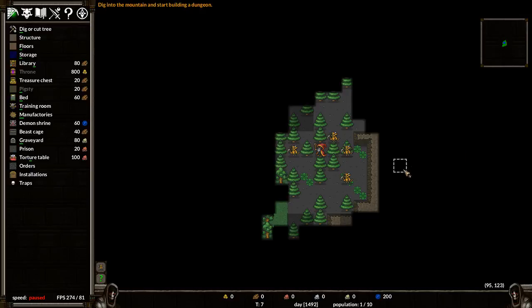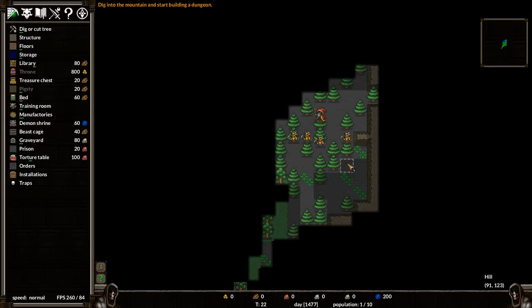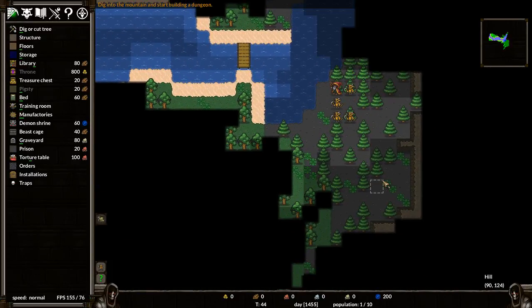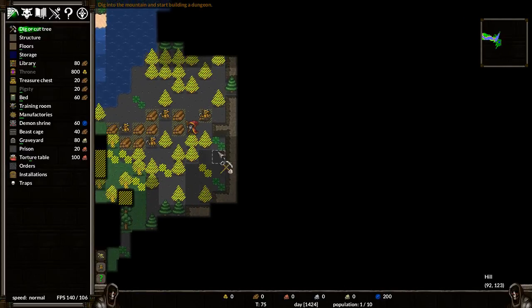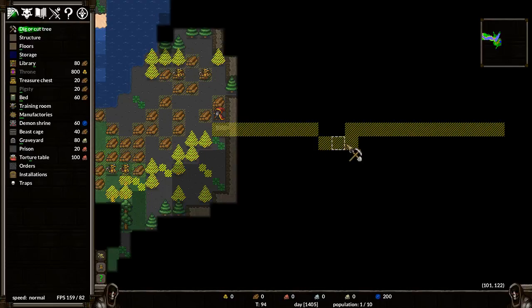We're playing a game called Keeper RL. I am the keeper, and these are my minions. What we're going to do is set up a base. It's kind of indirect — on one hand you can control your guys individually and get the others to follow you. First thing I'm going to do is cut down some of these trees and then dig right into this mountain here.